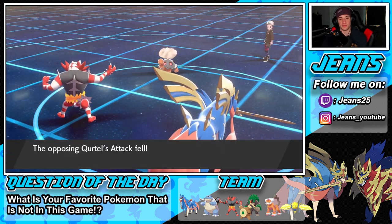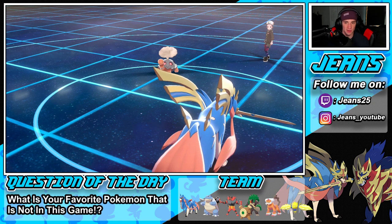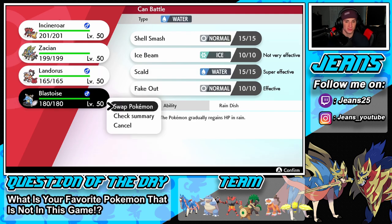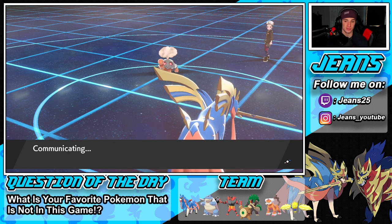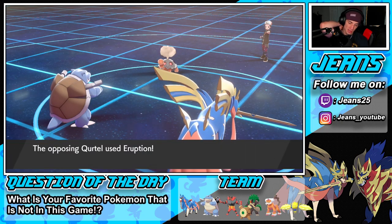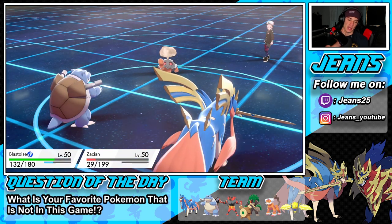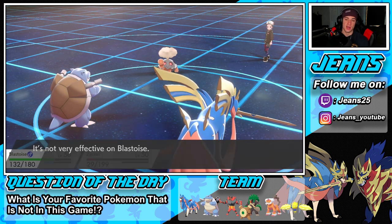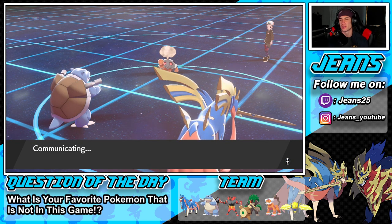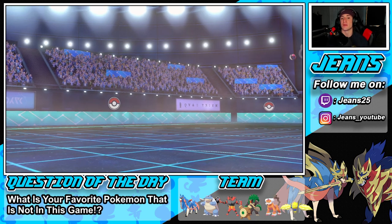He's probably dropping an Eruption or a fire move, I could go Landorus. I think Blastoise could do a little bit more and we get a Fake Out next turn as well. Blastoise is out and he throws an Eruption — Parting Shot drops it, thank you. I'm going to try to figure out the Torkoal. This next Pokemon he might protect or Dynamax.